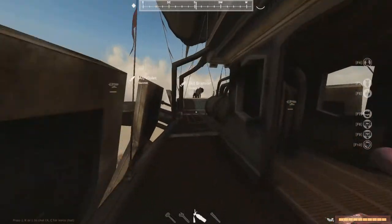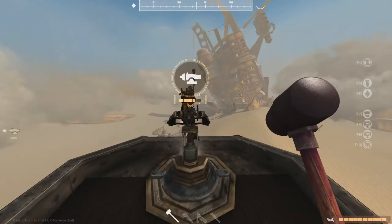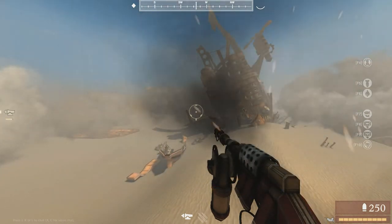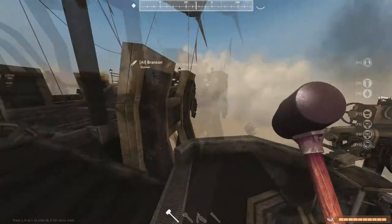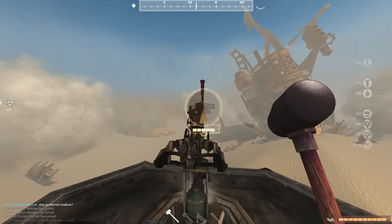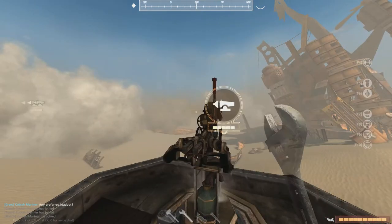Now I'll explain how the tools work. This is the Rubber Mallet. Let me damage something — as you can see that gun's health bar is pretty low; it turns and reloads very slowly. When I use the Rubber Mallet on it, it starts a timer. While that timer is active you cannot do anything else with that tool on the component — but you can still man the gun and shoot.